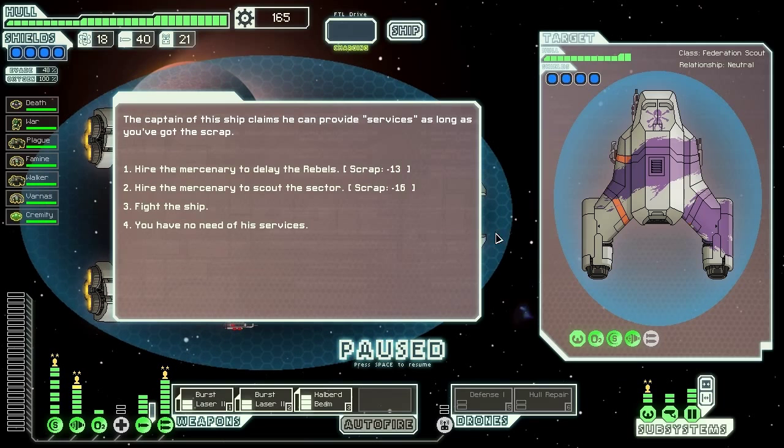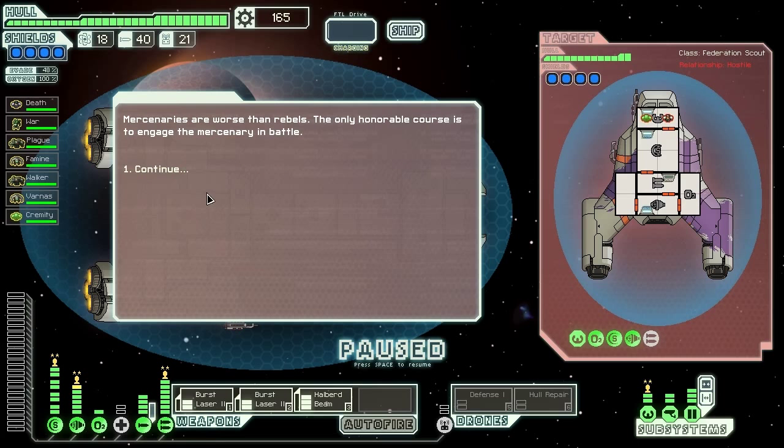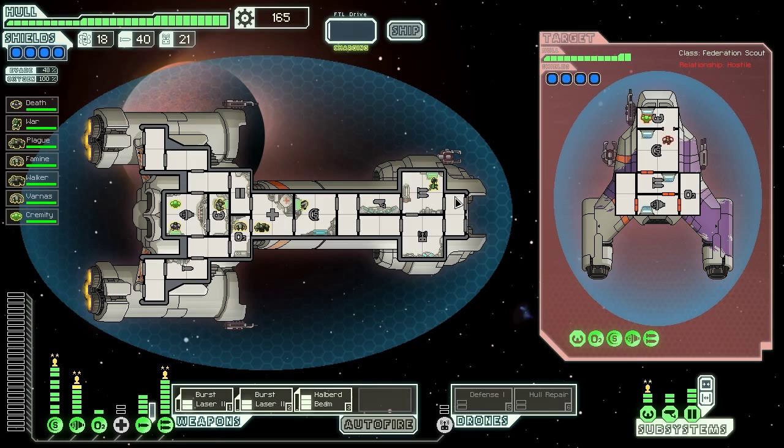Also, it looks like I estimated the rooms wrong, which is unfortunate. The captain of this ship claims he can provide services as long as we've got the scrap — and wow, does he have good shields. Unfortunately his weapons don't look like they're going to be able to support him. The halberd beam is quite nice though. We'll decide to fight this mercenary. Mercenaries, like I say every time, are worse than rebels. Time to fight them.